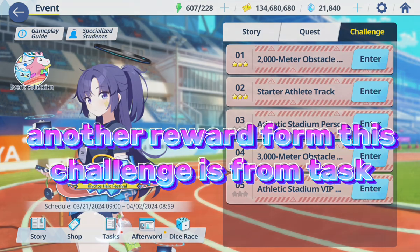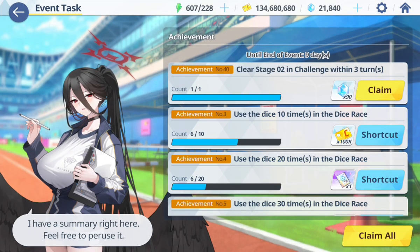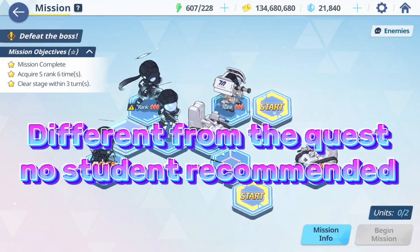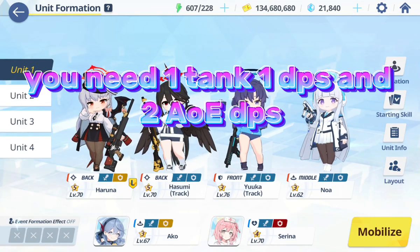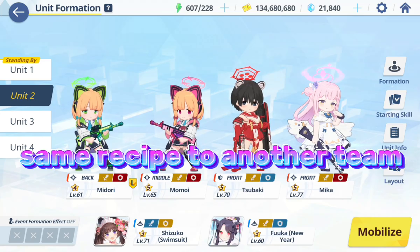The award bonus visual range is from Katz, giving you 90. For the Pyrox team, you only need one blue team and one yellow team. Different from the quest, no student is recommended — you need one tank, one DPS, and two AoE DPS. Same recipe for the other team.